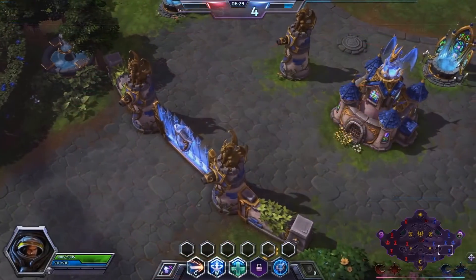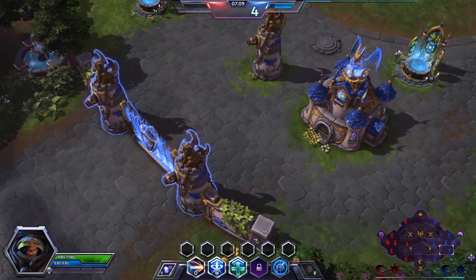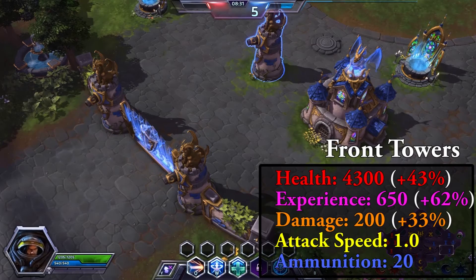Let's continue with the buildings on the keep. I will compare their stats with the buildings at the fort. The keep towers have 43% more health. They deal 50% more damage, but the back tower only deals 33% more damage.